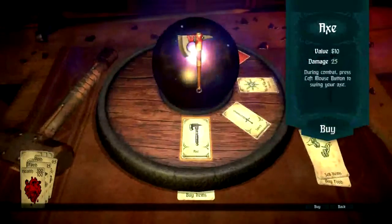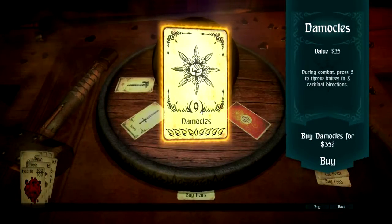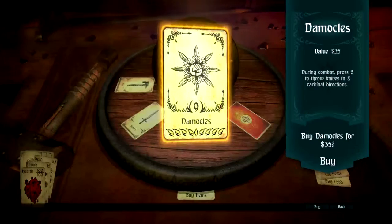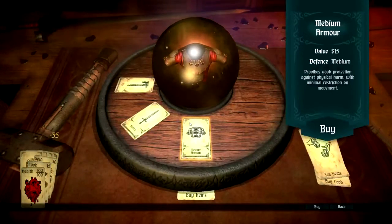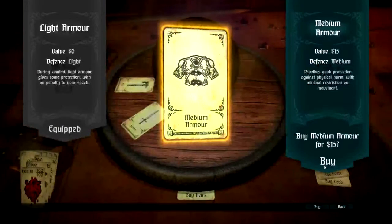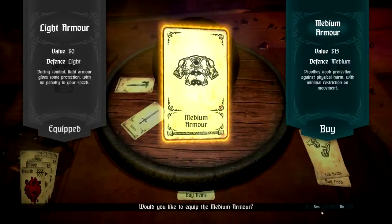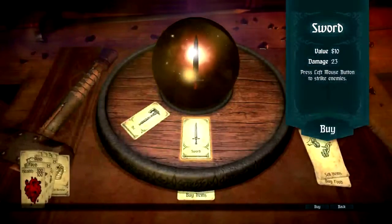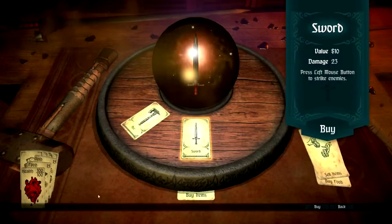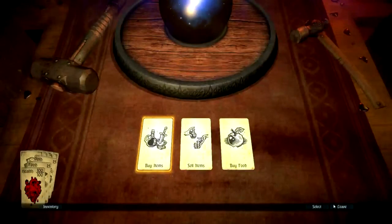Buy items - what do you have for me? An axe, a sword - I believe these are things I have in my inventory but I can straight out buy them. A classical approach to dealing with crowds. Artifacts provide powerful special abilities in combat but take time to ready them. I'm gonna buy my armor as well - armor protects you from damage. I think we're good - let's leave the merchant. We got medium armor and equipped some other strange thing as well.